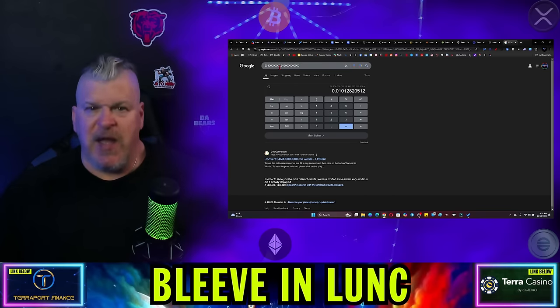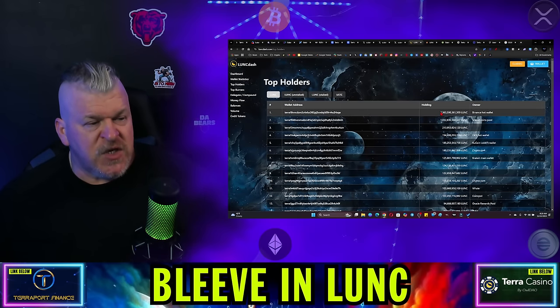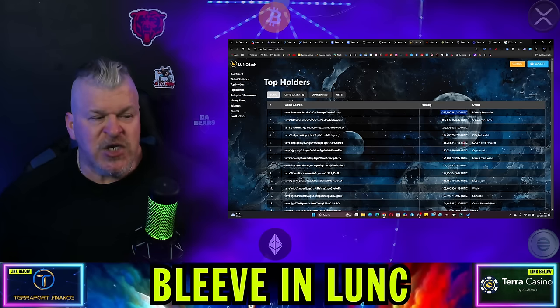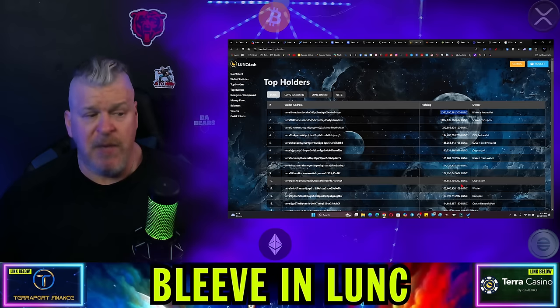Where does the supply come from? Here's the problem with the supply. Right now, 2.3 trillion tokens are held by Binance, 1 trillion are staked right now, and then you have much smaller wallets, but these add up to another trillion. So let's just consider, if holders get minimized and we do a significant amount of burn, then you're talking about the supply being reduced to about 4 trillion.